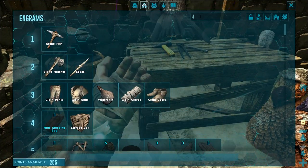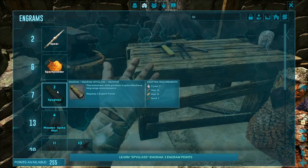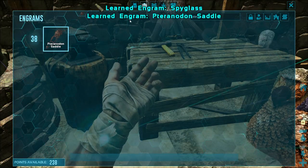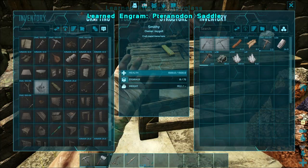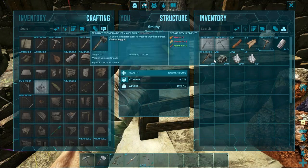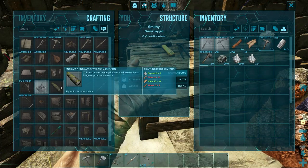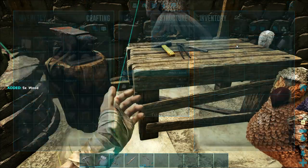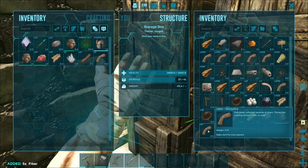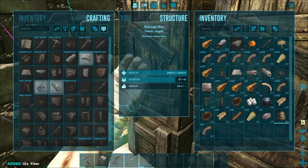I wasn't able to find any poop over there near the cave, so I'm going to make up my spyglass. Let's see — spyglass right there. Got to learn it, and then also pteranodon saddle. I tamed up my pteranodon last time so I'm going to make him a saddle. So what do I need for the spyglass? Crystal, fiber, hide, wood. Let's grab some crystal. I got hide. I need wood and fiber — wood and then some fiber. There we go, now we can craft it up.